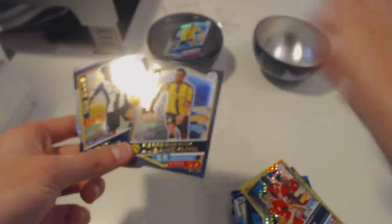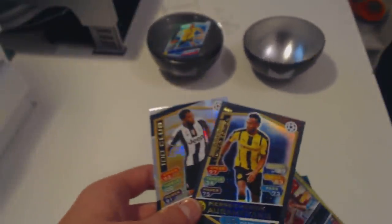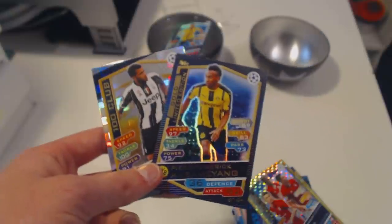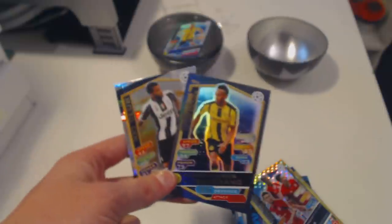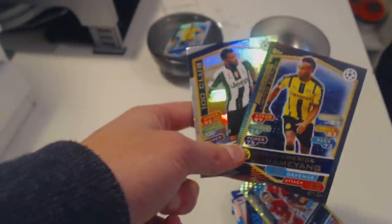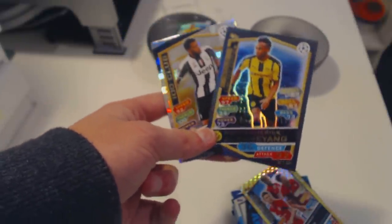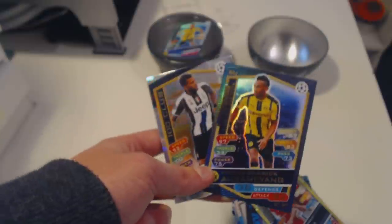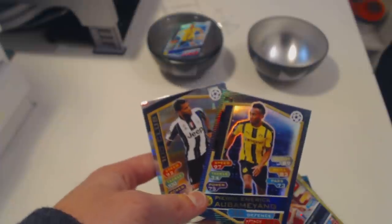So here are the hits of the pack opening: Gold Aubameyang and a 100 Club Dani Alves. I did not expect a 100 Club, but I was hoping to get one. If you enjoyed the video, don't forget to leave a like, as we will be doing more videos like this in the future. If we can get 40 likes on this video, that would be absolutely amazing. Leave a comment down below if you're excited for the new Match Attax, because I sure am. Subscribe to our channel and check out our previous videos — we did the USA version with some amazing exclusive gold cards. Hopefully you enjoyed the video, and see you in the next one. Goodbye!